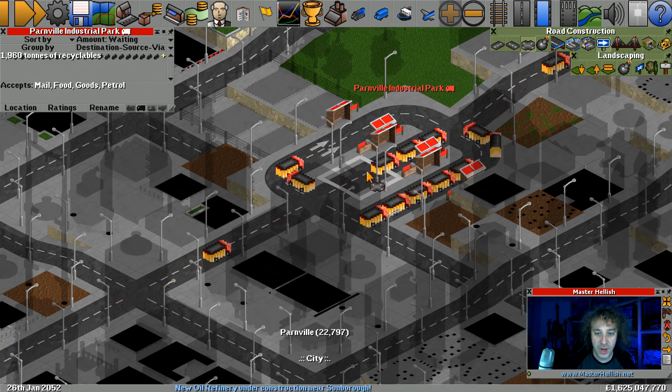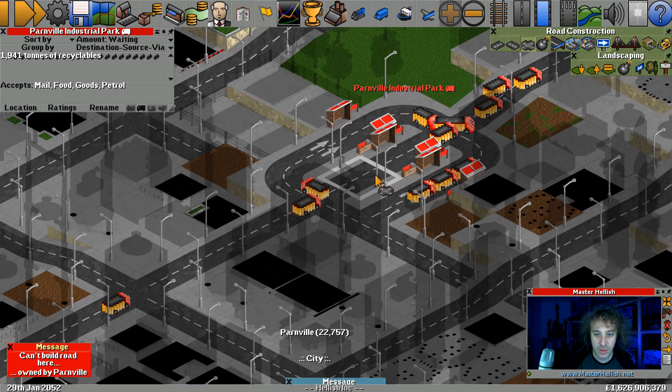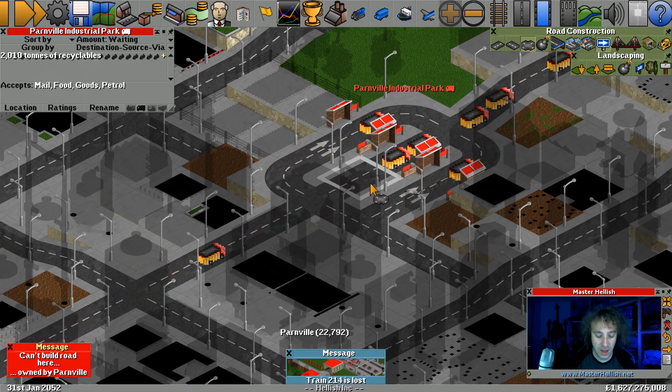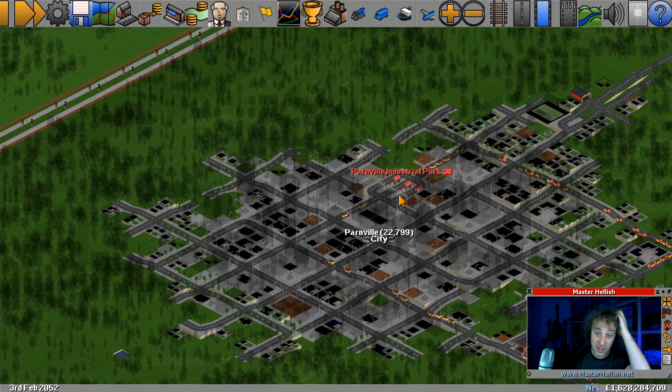Plenty of room now. That's a fine upgrade that is there. One way, one way - there, there, there. We don't want to come back through the wrong way. Oh, that piece of road is owned by the town. Well, it's not owned by the town anymore - I deleted it. There we go. So that's an upgrade to that station.